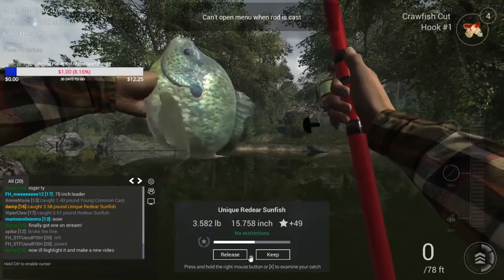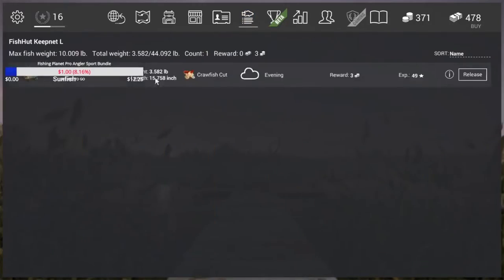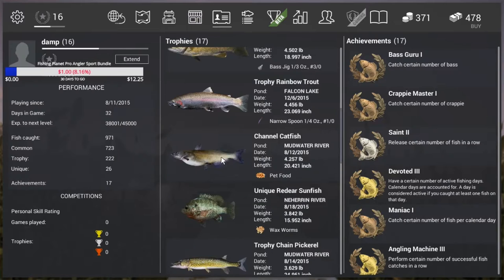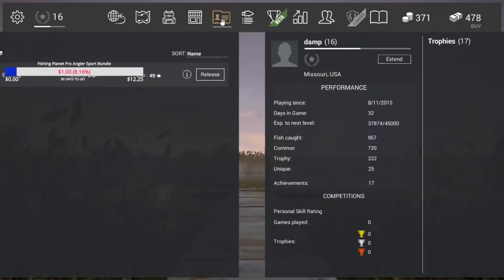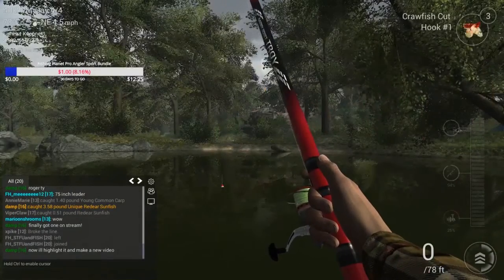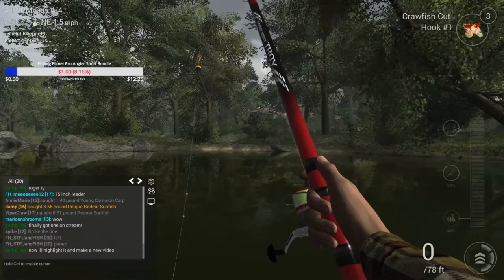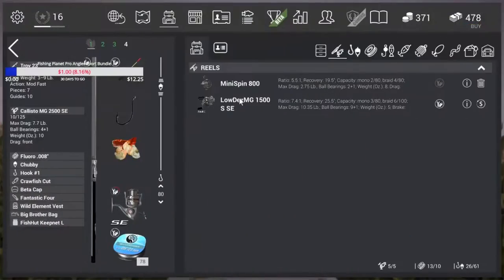In a couple seconds I'll go to my inventory and show you what that looks like. One of the things I'd recommend when doing this strategy — make sure you're using the right leader depth, which I'm using 80 inches, which is like 200 plus centimeters. If you're not getting a bite, change it one or two centimeters or inches around. We're using a number one hook, the chubby bobber, and fluorocarbon — I believe it's six pound, .008 inches. You can see the leader depth is at 80 inches.